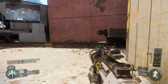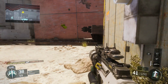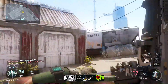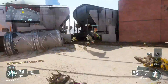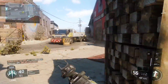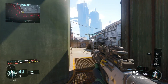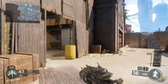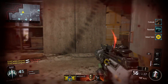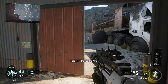The second tip is: use your mini map. Using your mini map is very important — it's the most important aspect of Call of Duty, not only in a competitive environment but also in public matches. You need to know where the opponents are. Whenever another player shoots, they'll show up as a red dot on the mini map, and you can know where they are and prepare yourself for a gunfight.